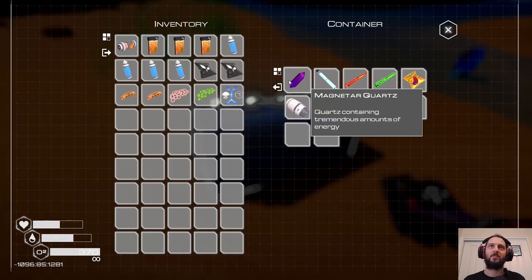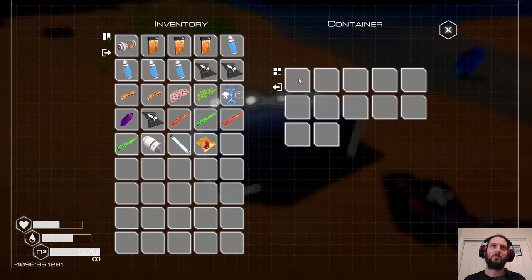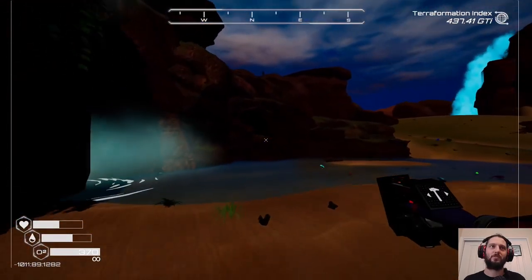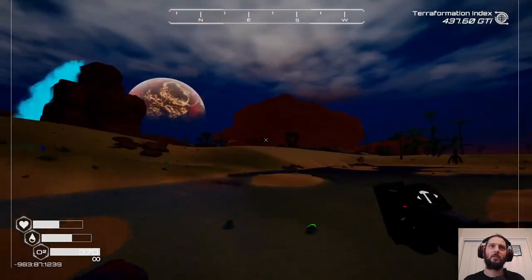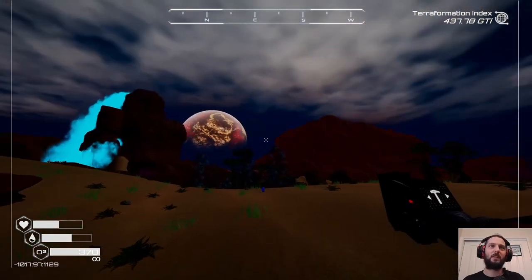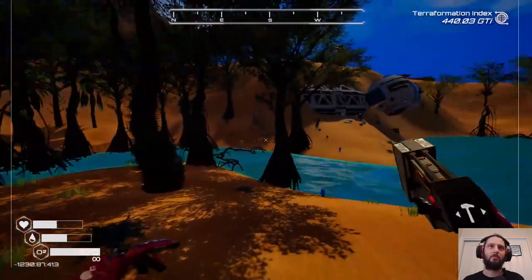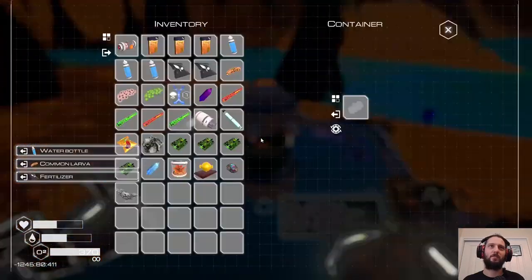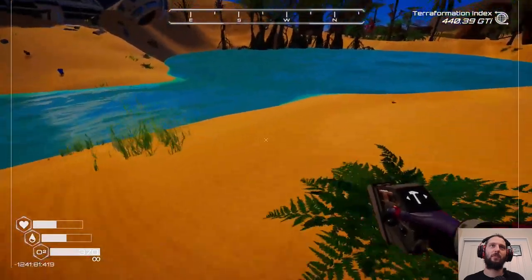There we go - genetic traits, magnetar quartz. This is what I was expecting - if I came across this earlier it would just have cobalt, now it's got rods and things. Hello froggy - wild frogs! I thought I was going to have to place them but apparently they just appear wild now. Let's stick the amphibian farms over here. It just kind of feels like the right place - sort of an oasis area.